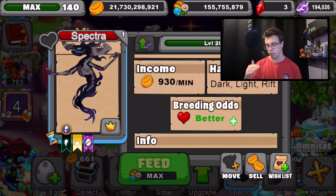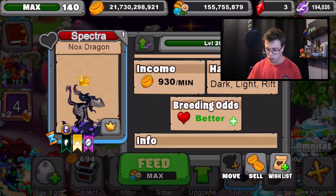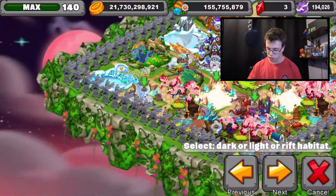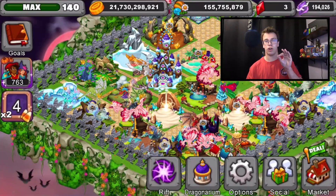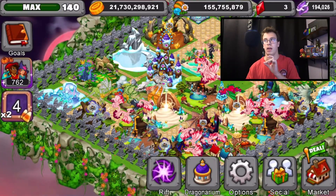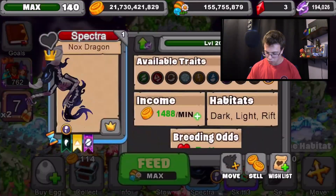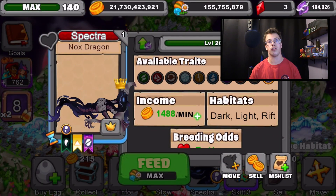Now we're going to move this dragon over to one of my gold farms on Dragonville — onto my overgrown island. With the dark and light booster, it'll be the most gold-producing dragon. You can see right here with both boosters in Dragonville it produces a whopping...